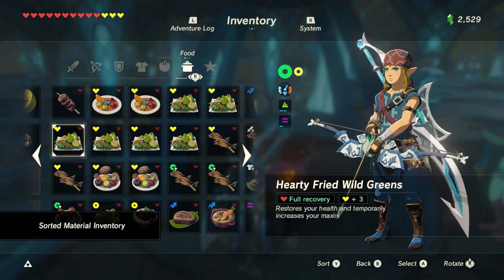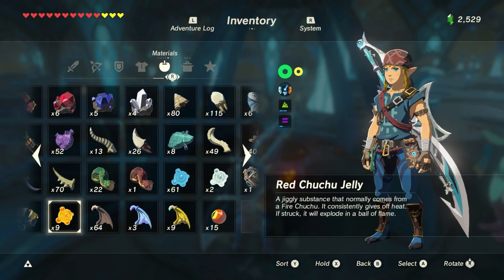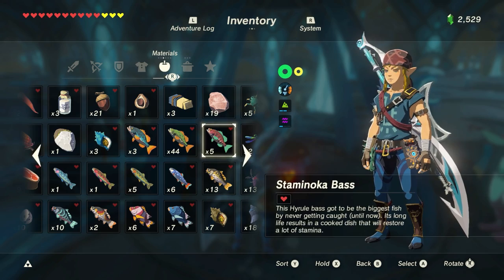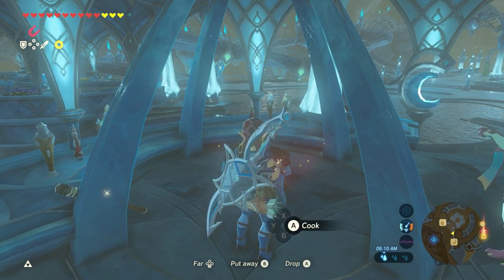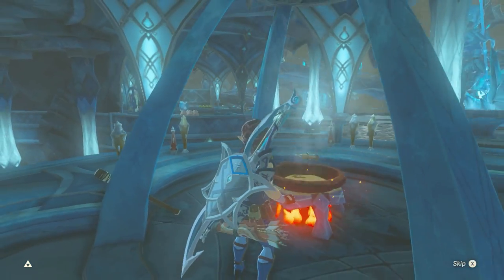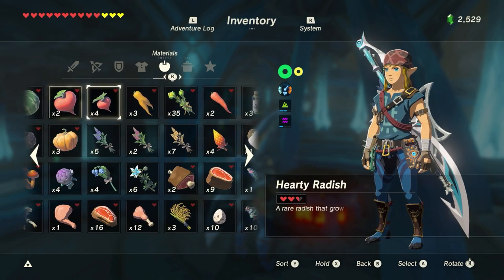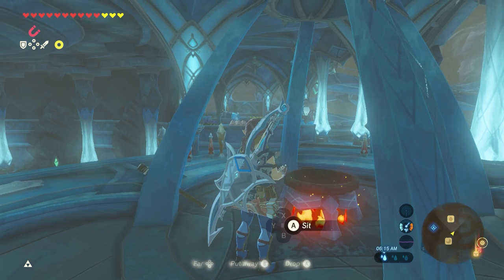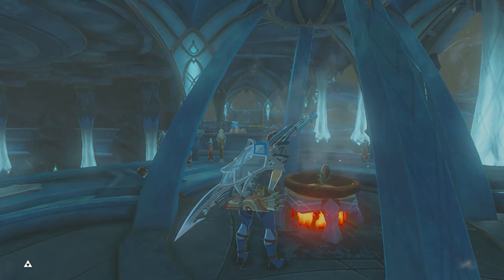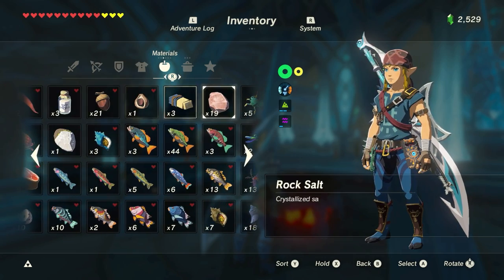I have so many materials, and I need some more stamina recovery food especially. So let's see if I have anything that can do that. Staminoka Bass - just one of these. Just one Staminoka Bass will do a complete wheel of stamina, which is why I really like these. Comes in super handy when I'm trying to climb up a cliff or when I'm trying to sail a really far distance on my paraglider. These are a lifesaver.